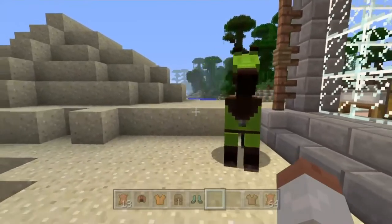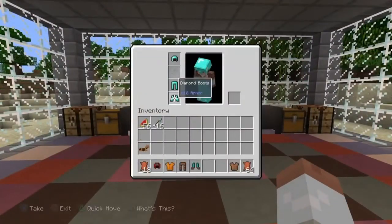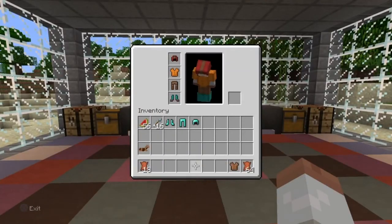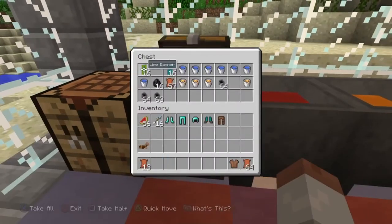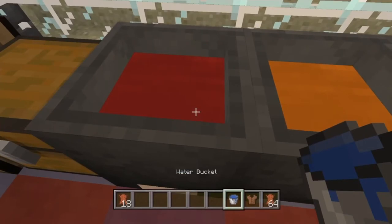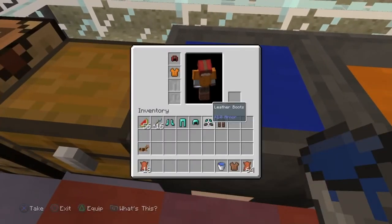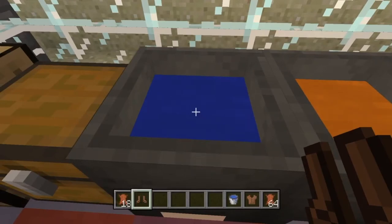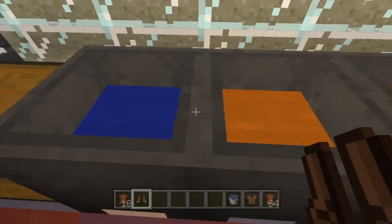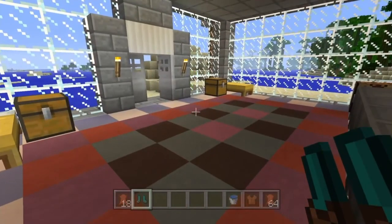Look at that — the horse looks incredible in the green armour! We're also going to put on our dyed leather armour because it looks much cooler than the diamond one now. If you decide you don't like a colour, just put plain water in the cauldron, dip the armour back in, and you have normal leather armour again — then you can re-dye it to any colour you want, like orange. All the features in this update are about customisation, and we've been waiting so long to be able to dye our leather armour.